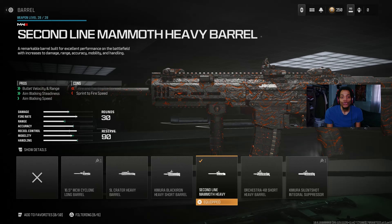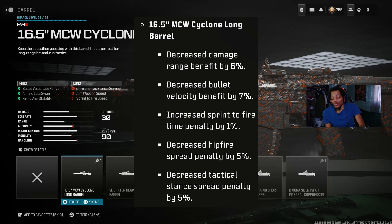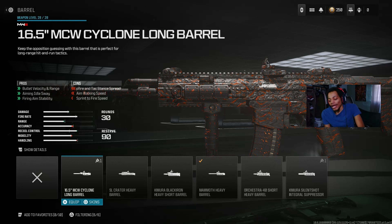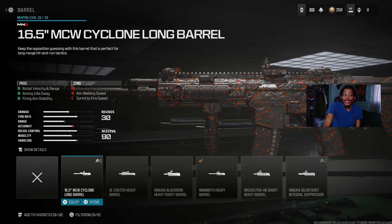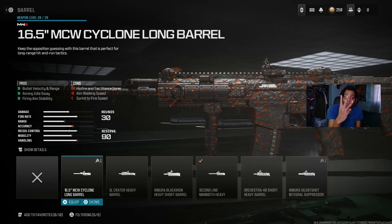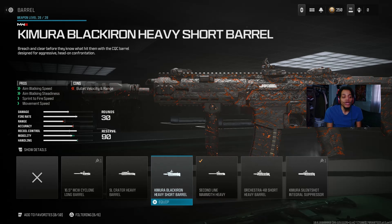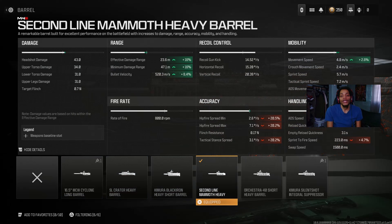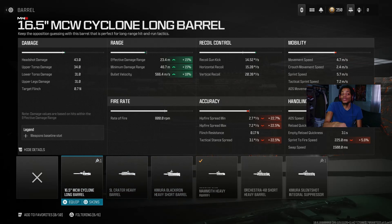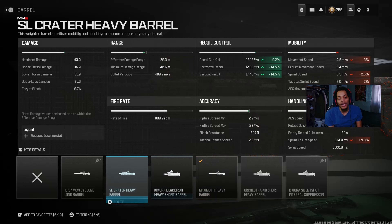For the barrel, we got the MCW Cyclone Long Heavy Barrel. Note that the first heavy barrel got nerfed in the Season One Reloaded patch — the bullet velocity was changed from 3 to 2, but it's still good. I use the second option and it's very good. Both barrels are fine to use. The details show the nerf change clearly, but it's still one of the best barrels to use on the MCW.